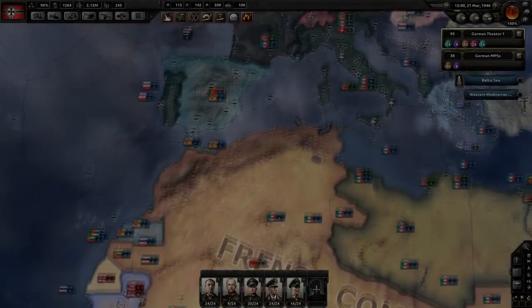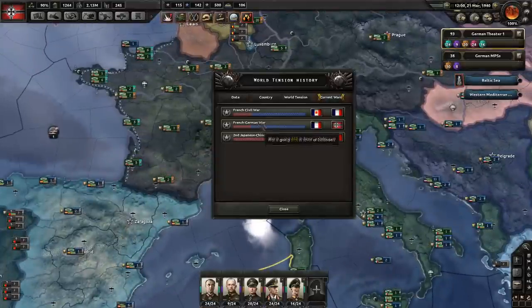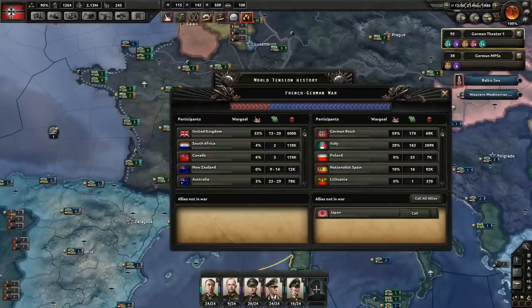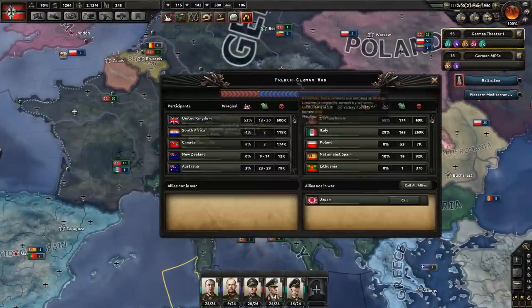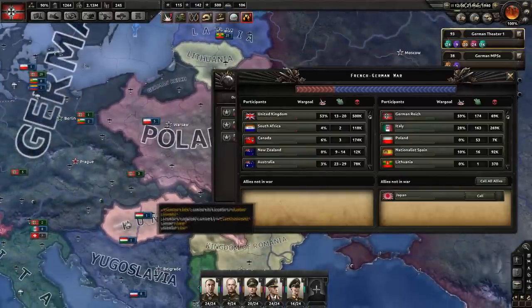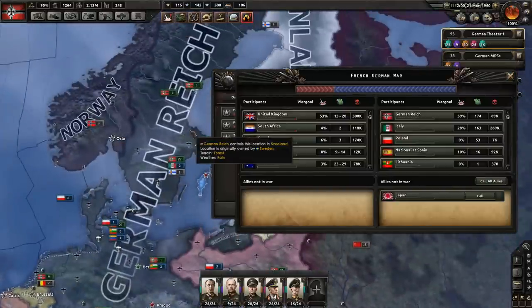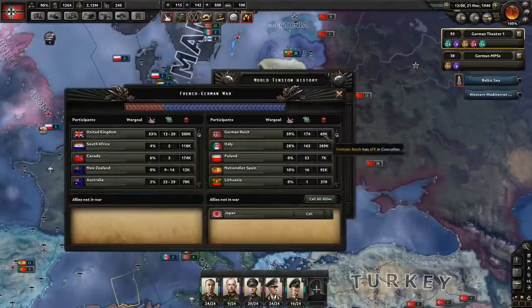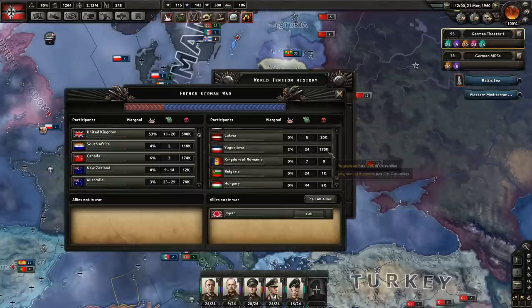Welcome back to Benjamin Magnus Plays Hearts of Iron 4. Starting off by showing the casualty list — someone in the comments said I'd lost 200,000 men, but that's not even close. I've only lost 69,000 men across every conflict: France, Spain, Czechoslovakia, the Netherlands, Denmark, and Sweden.